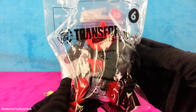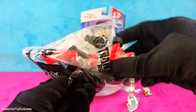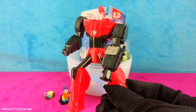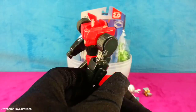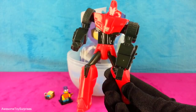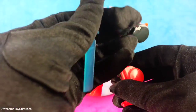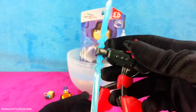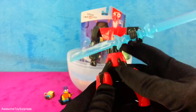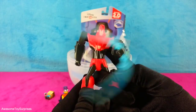Our next surprise looks like a Transformers robot. Let's find out which one it is. That's the Autobot Sideswipe. His figurine is pretty cool and it comes with a weapon. If you put it in his hand and you push the button at the back, his blade will spin.